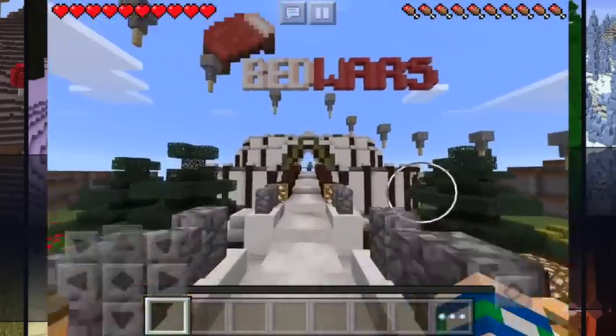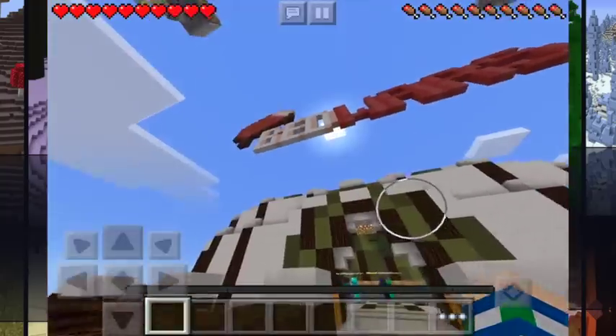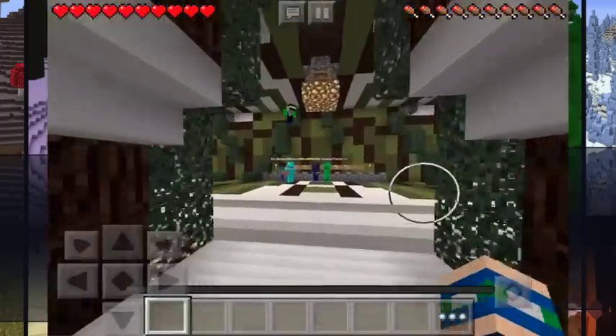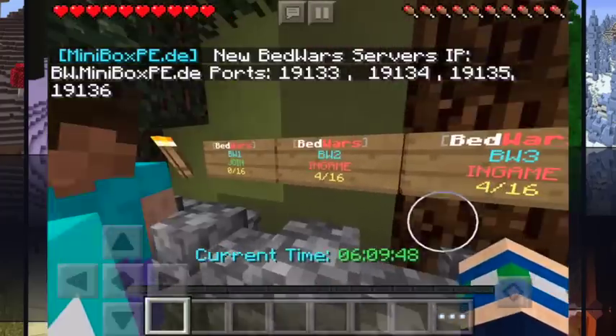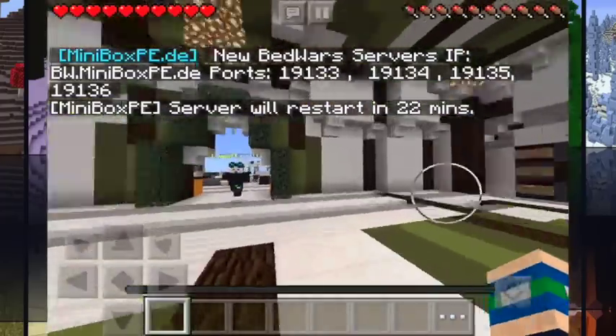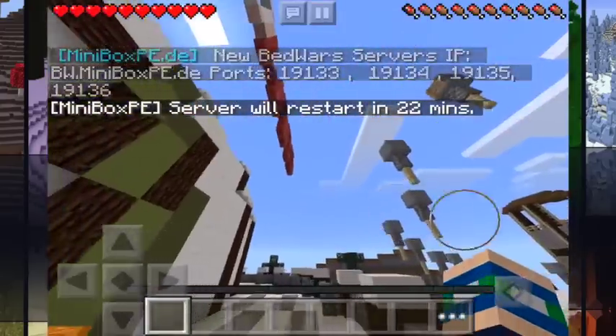If we come down here, let's head to the Bedwars section. Going the opposite way will be Gun Wars. But you can see here — Bedwars. Really cool spawn here. We come in and we have all these signs where you can join Bedwars servers. It's really that simple. There's Bedwars 1, 2, 3, 4, 5, 6, and 7 for all the different Bedwars servers. This is such a cool spawn — I really love this.